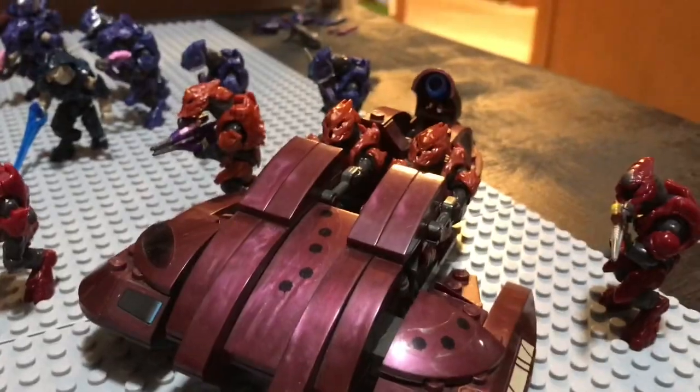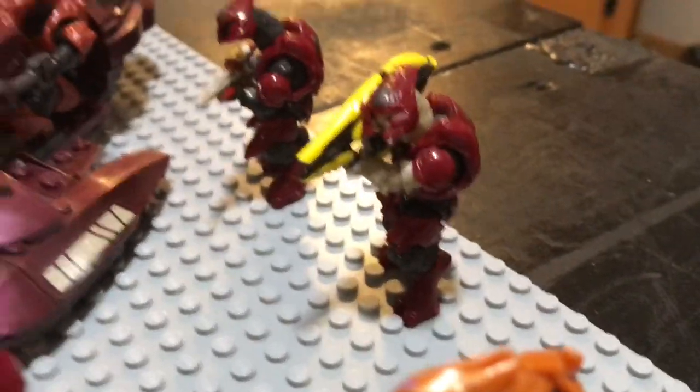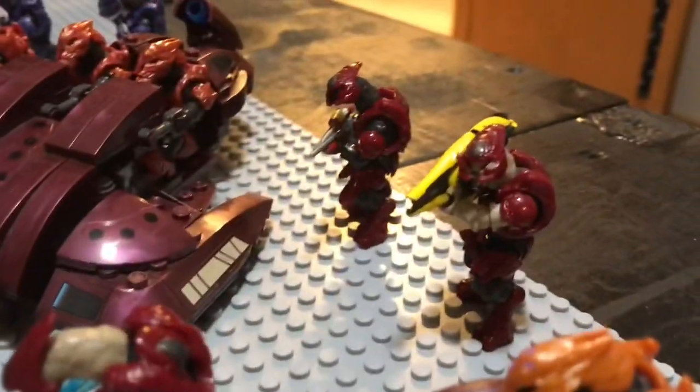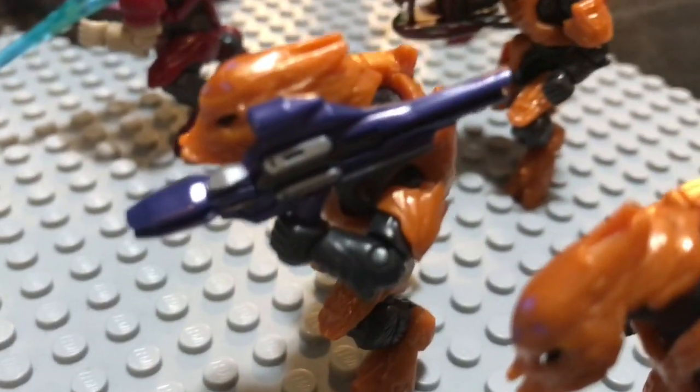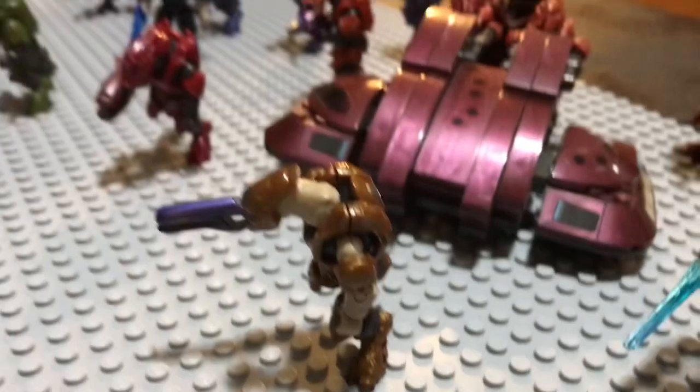The Revenant is aiming over here at these marines. You've got this elite with a fuel rod cannon, that elite with a carbine, this one with an energy sword, this one with a plasma launcher, this one with a needler, this one with a brute plasma rifle, and this one with — I can't remember what it's called, let me know in the comments.